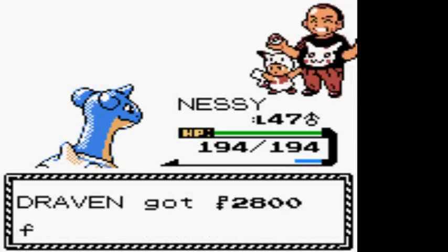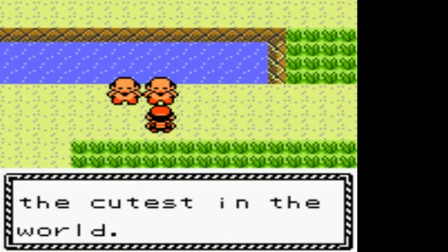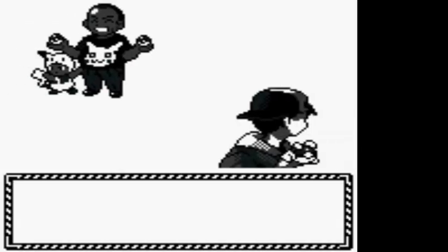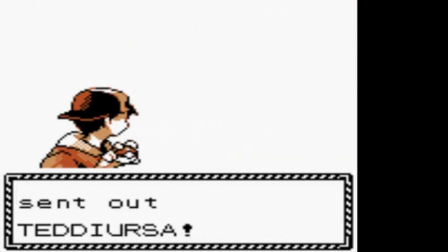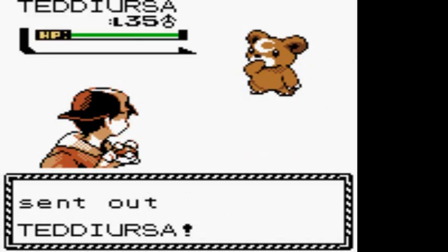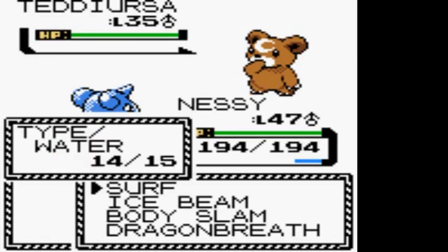Here we have another Pokefan and he's just not happy about it. His Teddy Ursa is the cutest in the world, or so he thinks. I did have a Teddy Ursa - it evolved and it's not cute anymore, it's just vicious. It mauls the crap out of everybody, anything it sees. Look at that Teddy Ursa - it's a pretty cute Pokemon.